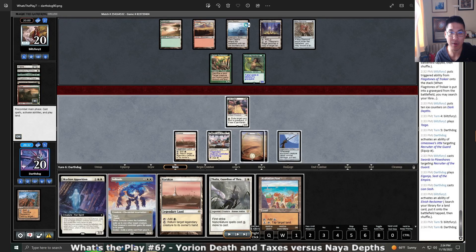If they block with Reclaimer, you can initiate by activating Lion Sash targeting, say, their Taiga. Then they have to decide if they want to use Reclaimer then. If they don't, your Sash will be a 2/2. Then you can activate targeting again on one of their lands. If they don't respond to that, it'll be 3/3. And then you can activate targeting again on another of their lands. If they decide to bog themselves to counter the activation, they'll have a 1/2 Reclaimer versus your 2/2 or 3/3 Lion Sash, depending on exactly when they do it.